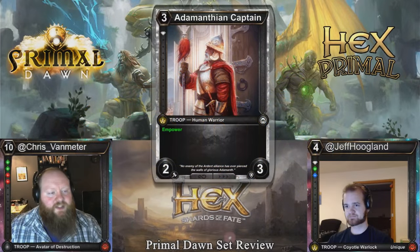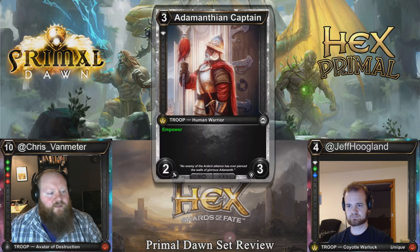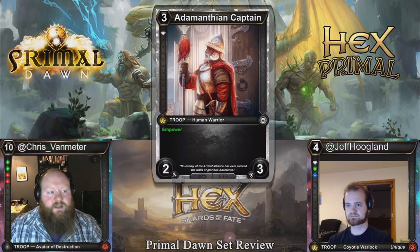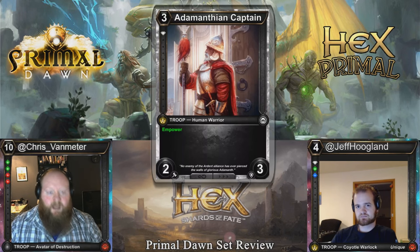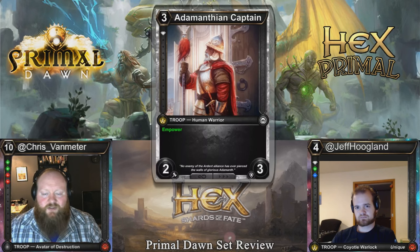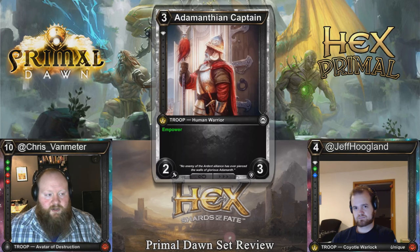Hello everybody, Chris Van Meter here with Jeff Hoagland, bringing you the second installment of our Hex Shards of Fate Primal Dawn set review. Make sure you check out video number one in our playlist for the Blood review, but right now we're going to be doing Diamond. Our first card is Adamanthian Captain, a 3-cost single diamond 2-3, or 6-cost 4-6 within power. This is just going to be a good card you'll play in all of your limited decks, but never see any play in Constructed.